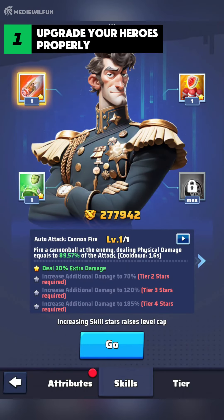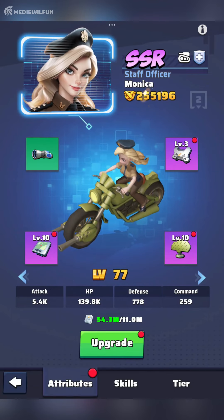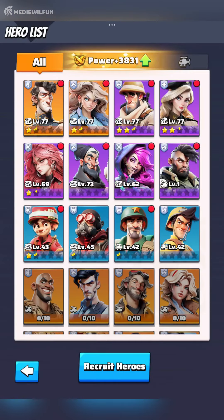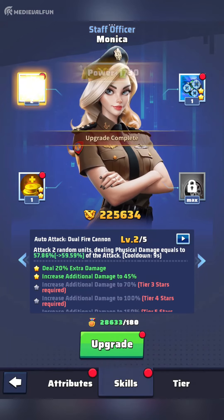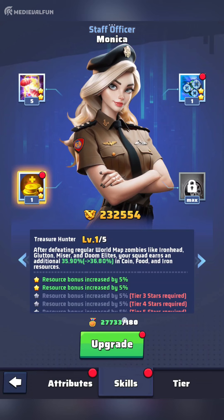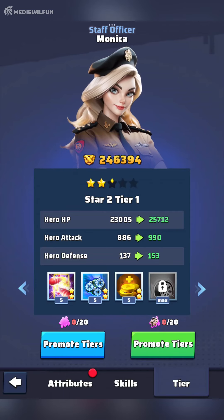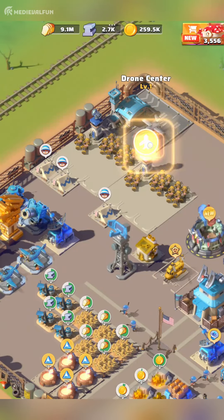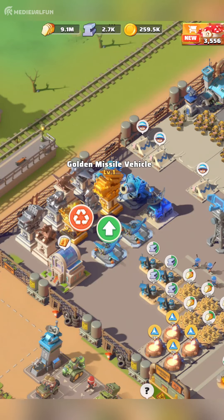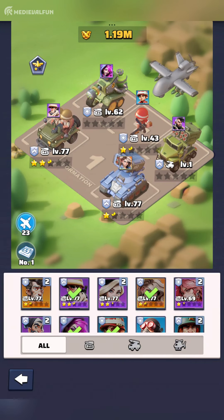The final tips refer to your heroes — the most crucial units in Last War Survival. To maximize their potential, upgrade them in every possible way. First, level up your heroes using Hero XP. Next, use the Skills tab to level up their skills with skill medals — your hero must be at least two stars to do this. In the Tier tab, increase your hero star tier using universal shards or copies of the same hero. You should also enhance your drone, the center related to your hero type, and decorations, as all of these boost attack, HP, and defense.